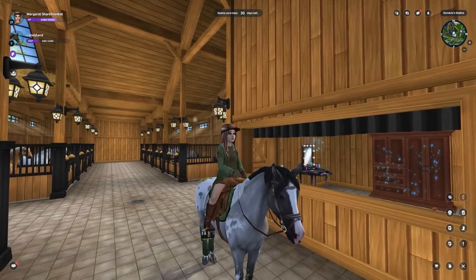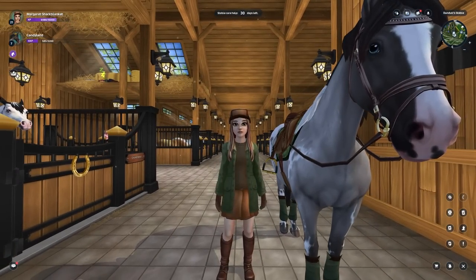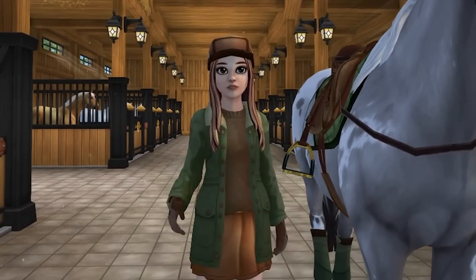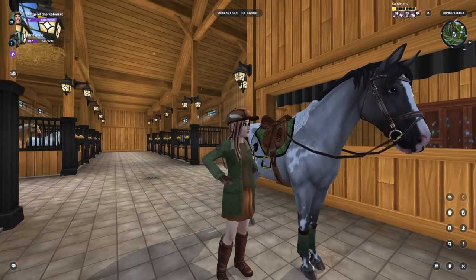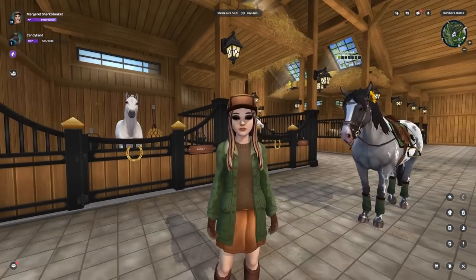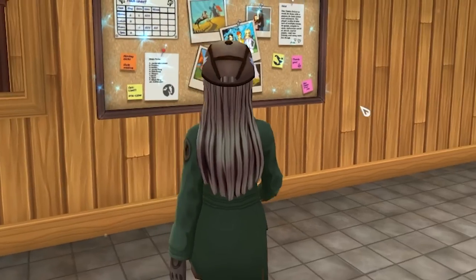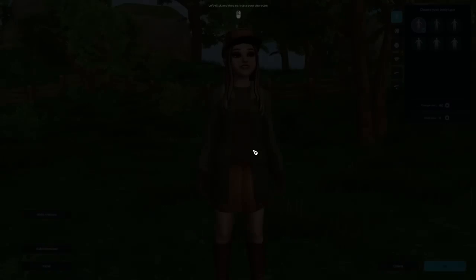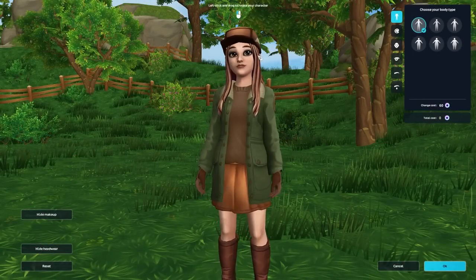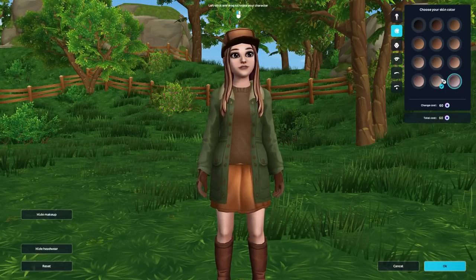The next thing — the very first thing you want to do when you log on, other than minimize the risk of crashing, is use your free appearance change. Star Stable did match up the assets as best as possible to your current avatar, but when I logged on I was not expecting my player character to look like that at all. Down at the bottom it will say you have one free change, so don't be scared you are spending star coins.